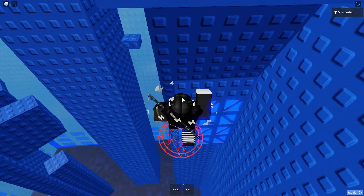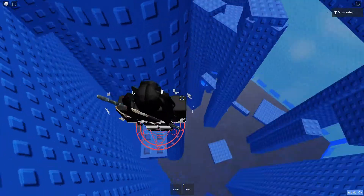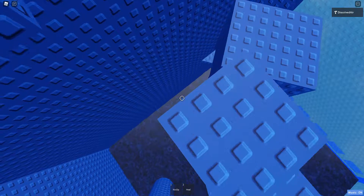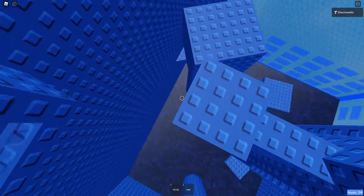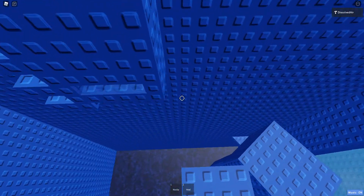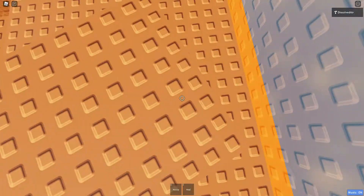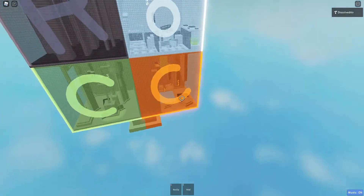You have to jump onto the corner of this truss — that's the way I do it. This B block right here kind of sucks, but I know how to do it. You just gotta slide over like that. There you go, welcome to the third section.